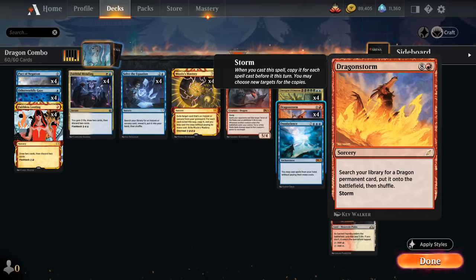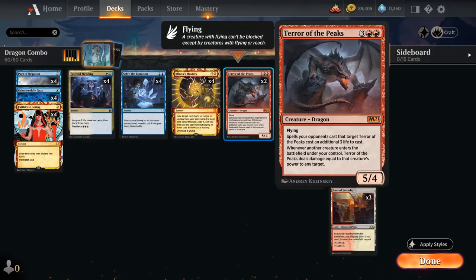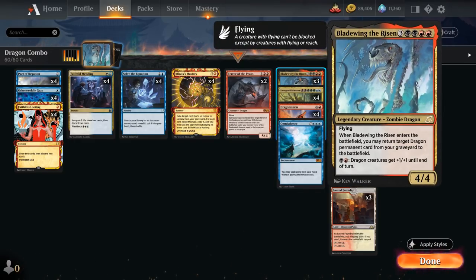That also includes spells the opponent may have cast during our turn. Dragon Storm is capable of winning the game on the spot if we cast it with a Storm count of 2, and sometimes even a Storm count of 1 is enough — which is just 2 copies of Dragon Storm — if we already have one of our key dragons in the graveyard.